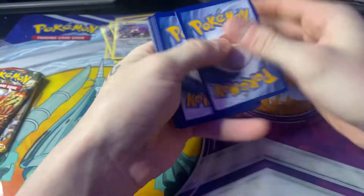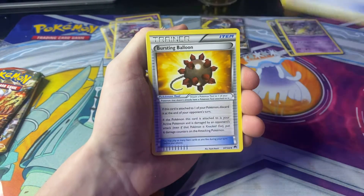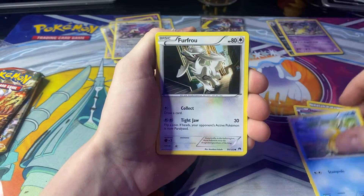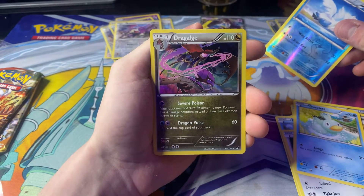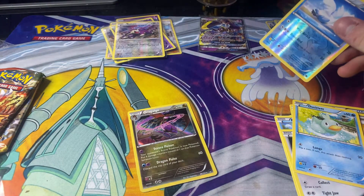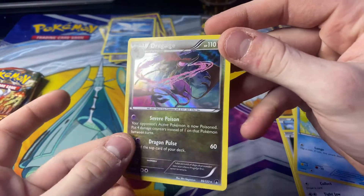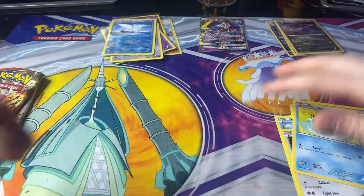There's the code. We have a Gyarados Spirit Link, Bursting Balloon, Froakie, Skorupi, a Gible, Psyduck, Furfrou, Ducklett, a Reverse Holo Swanna, and a Dragalge Holo. Don't really know how to pronounce that one, but I have never seen that before and it looks very nice. Not too bad on the back, a little bit of whitening there. Three Holos — I don't usually get Holos that much.